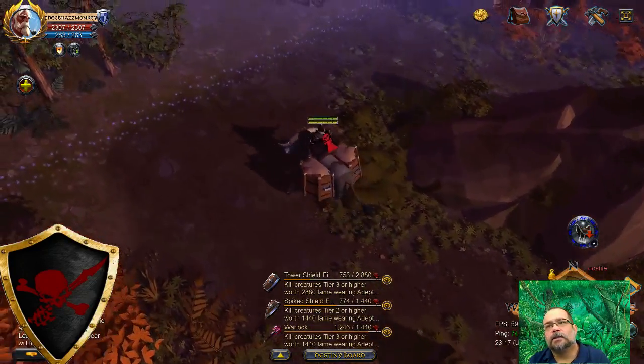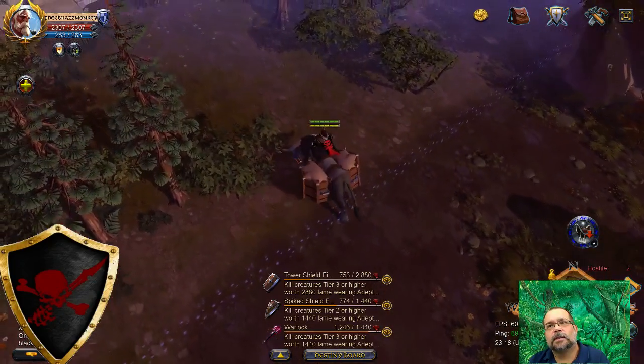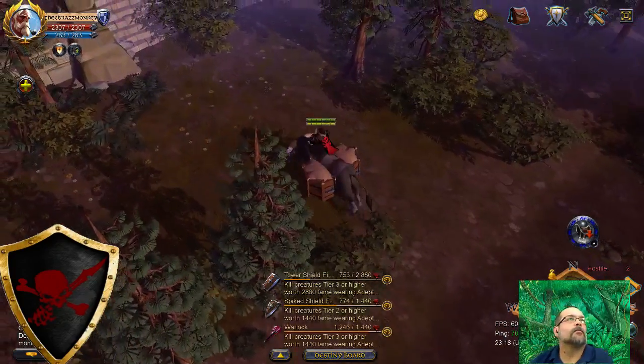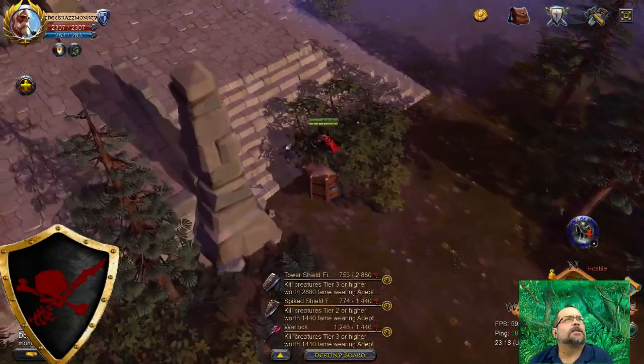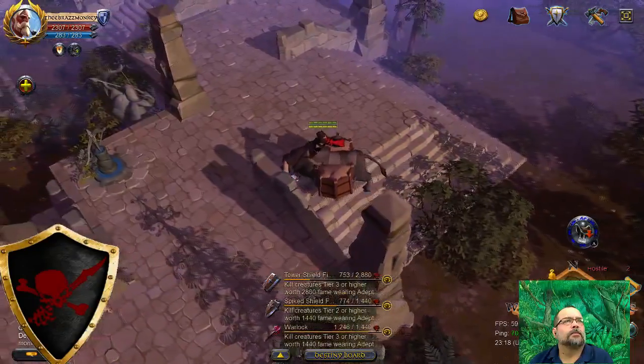Come on, horsey! Two hostiles in Wreck Wall — we got through the gate. Let's see what else we got. Someone's just shooting from Albion — hey, silver!